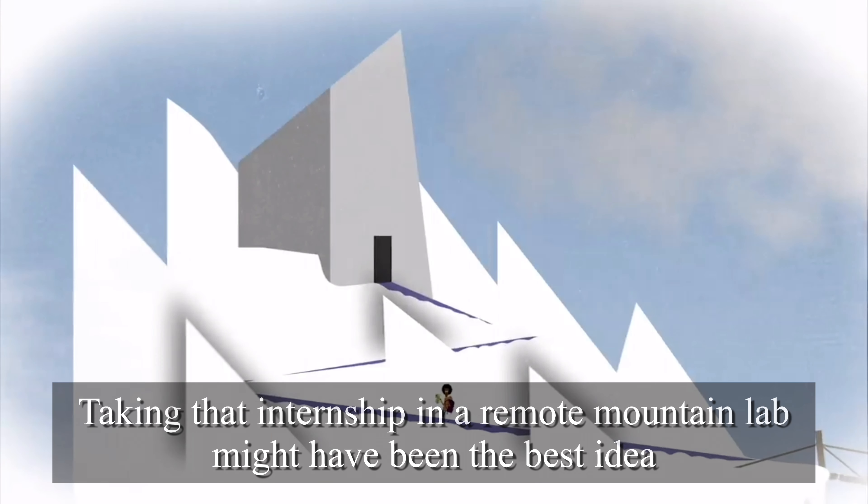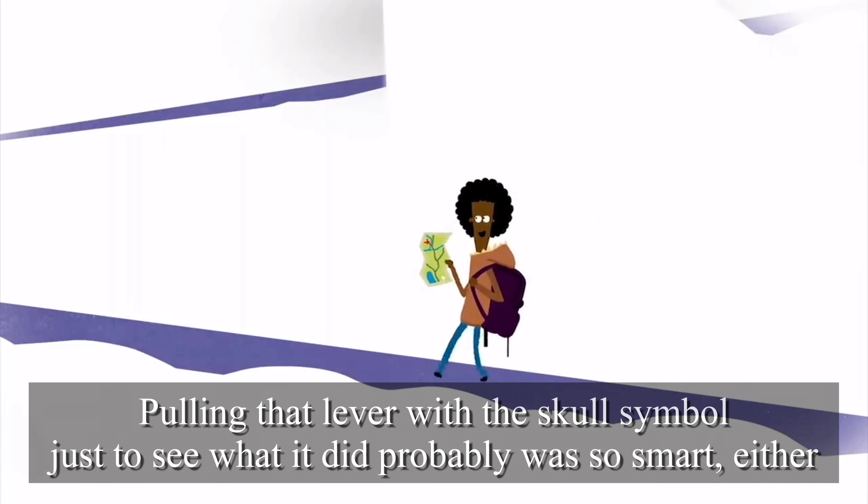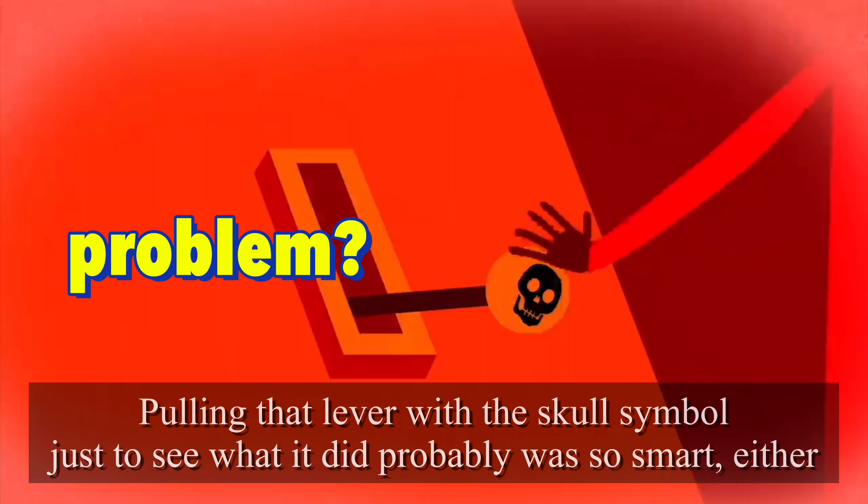Taking that internship in a remote mountain lab might not have been the best idea. Pulling that lever with the skull symbol just to see what it did probably wasn't so smart either. But now is not the time for regrets, because you need to get away from these mutant zombies fast.